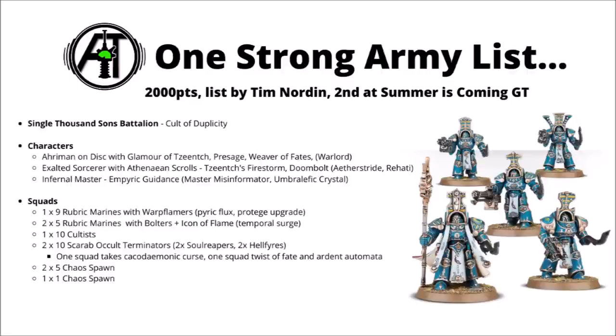In the troop slot there are three units of Rubric Marines - two with Bolters and the Icon of Flame, and one big unit of nine with Warp Flamers, who take Pyric Flux and the Protégé upgrade for some extra damage out of those Flamers. They're a good choice for teleporting or using that crystal on. There's also a unit of ten Cultists for grunt work, and then two enormous bricks of Scarab Occult Terminators - two blocks of ten, each with two Soul Reapers and two Hellfire Missile Racks. One squad takes Cacodemonic Curse and one Twist of Fates to remove some Invulnerable saves. One of the Aspiring Sorcerers also has Ardent Automata - the one that allows you to heal a model at the start of each turn.